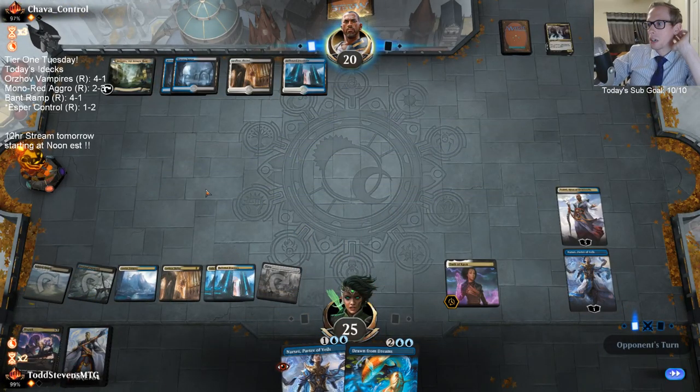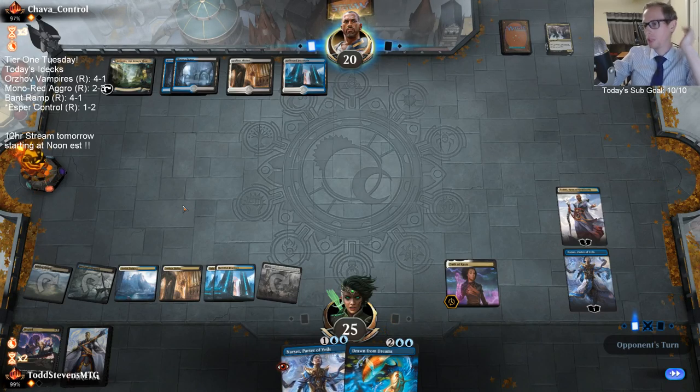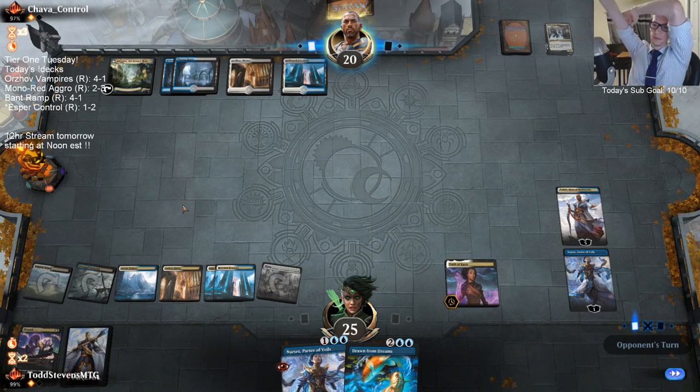Two loyalty is a card — that is true. With Narset, two loyalty is a card. They traded that to not let me Impulse. But they could have that right now and kill my Teferi. I think I've got this one under control now. Drawn from Dreams is sweet. But they still have Ascanta.